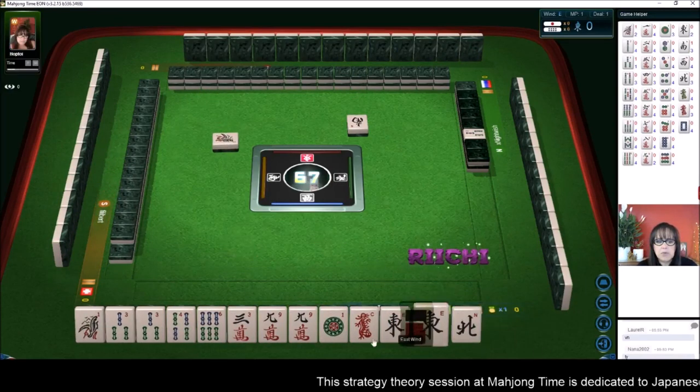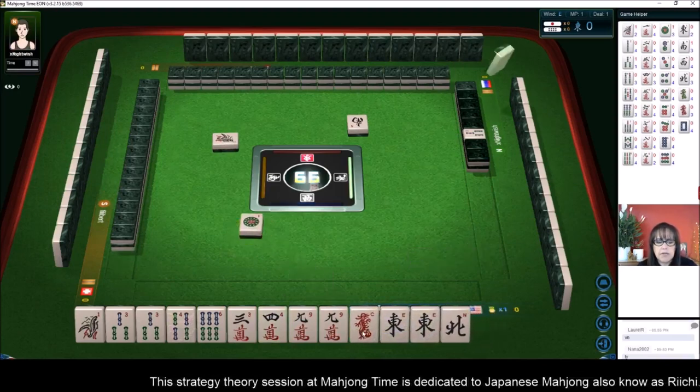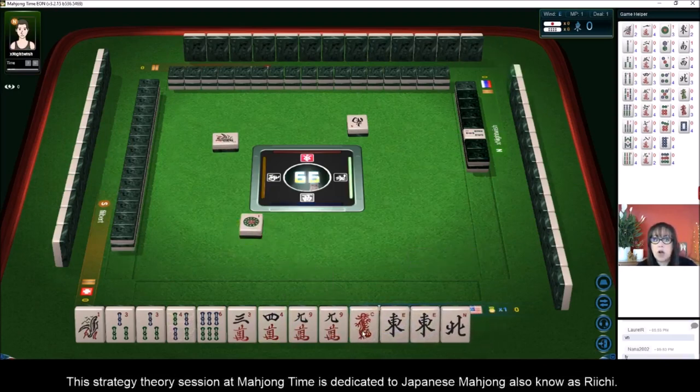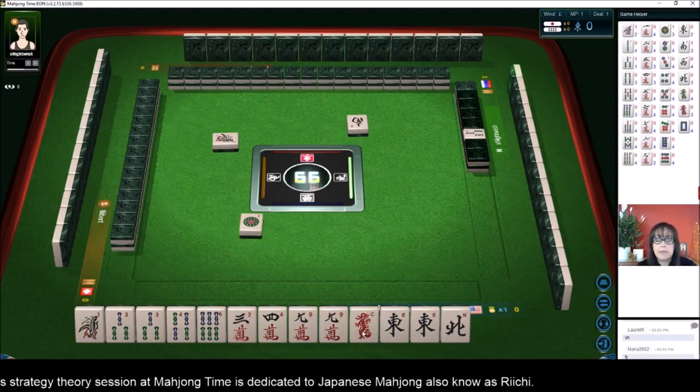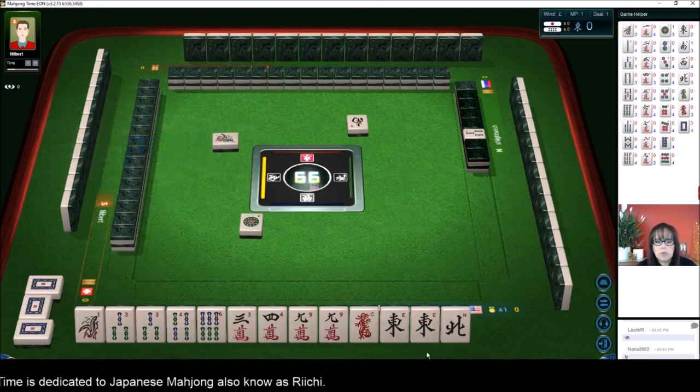Four bam is Dora. We've got lots of pairs in here. I think we should try for toy toy — all three of a kind. Those are pon, P-O-N, pon. We have one, two, three pairs. Obviously we need to pair up.